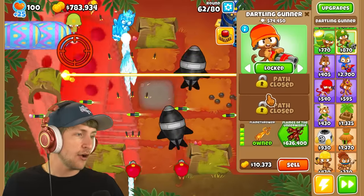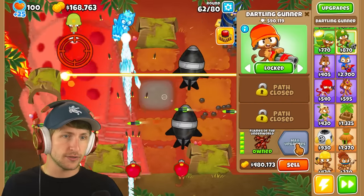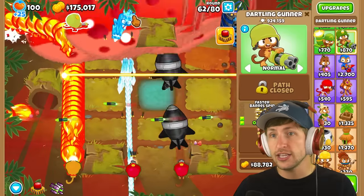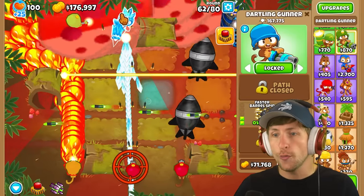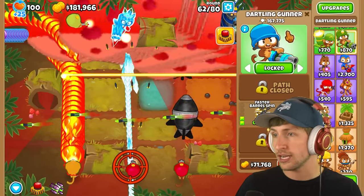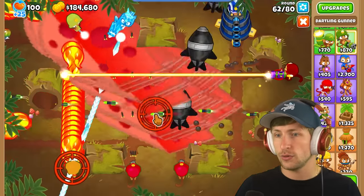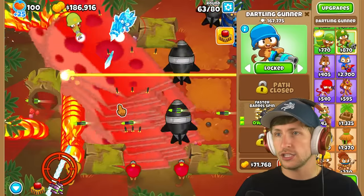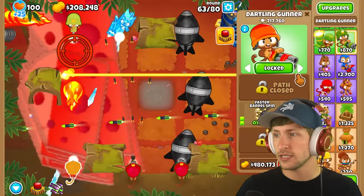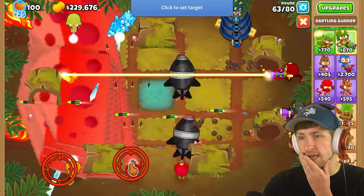Now let's get flames of the underworld! Whoa — look at this, it even has homing! It flies up and around and then blasts the balloons. That is really cool — I'm a big fan of that one, it looks really cool. Wait — lock the cheese! Okay, the cheese is still locked in place; this other guy is the one that got messed up.